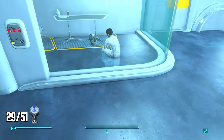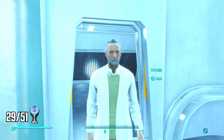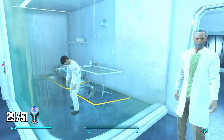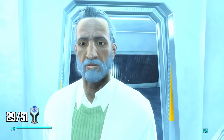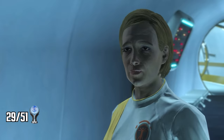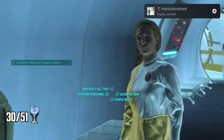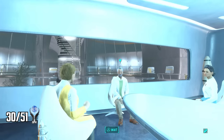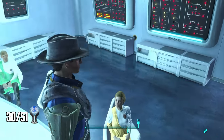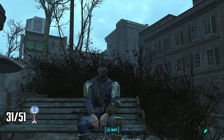I'm inside the Institute. A voice over the intercom leads me to an elevator and then to a room where I find a boy — my son Sean. I finally found him. It turns out this man calling himself Father is my son, now aged. After talking to him I agree to join the Institute. I meet people around the Institute and the quest ends with a trophy. Father tells me he's dying of cancer and that I'll be his successor. At this point if I do the Mass Fusion quest I'll be locked out of other factions' trophies, so instead I go find the other factions first.